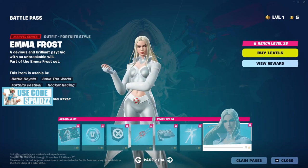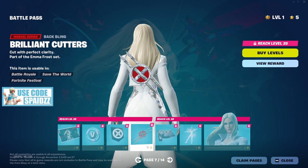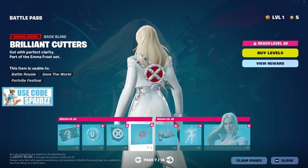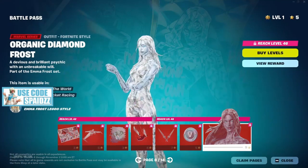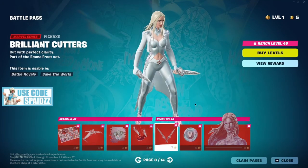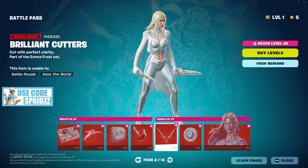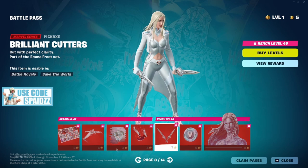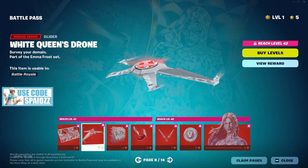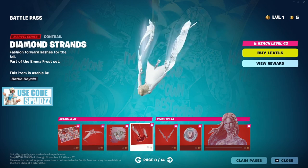Emma Frost — she looks great. I like how small the back bling is; it's not big and bulky taking up too much room. There's an organic diamond frost alternate style, which is pretty cool too. The pickaxes are actually clean — I'd rock those with anything. Really like this skin. Another really cool glider, though the sound is a little weird. The contrail is pretty sweet.